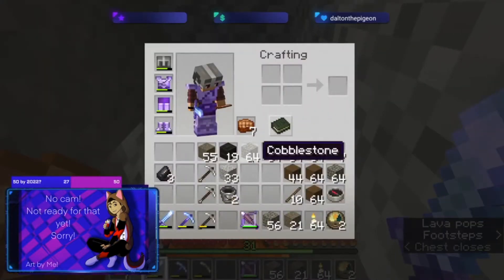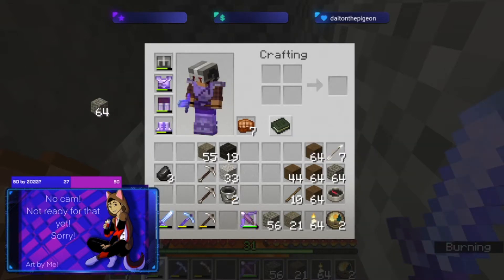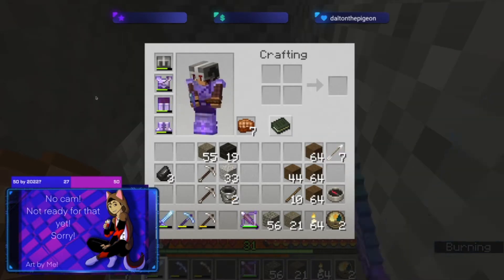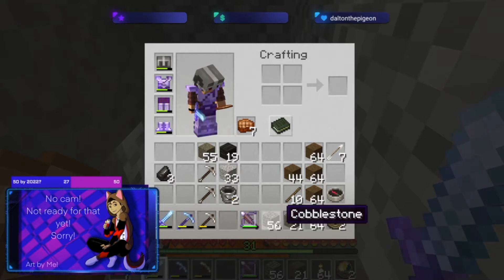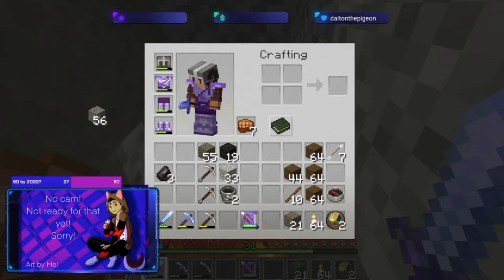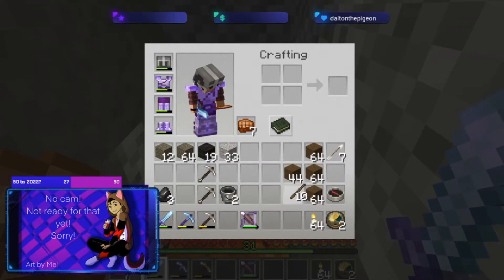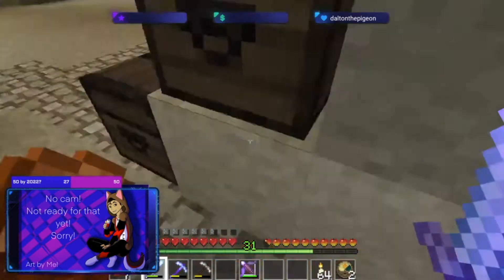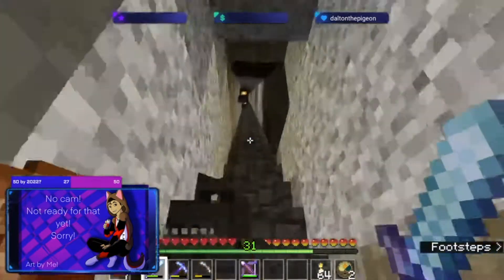Mainly it's just chuck it in. Especially the cobble — I'm going to get so much cobble that I could just chuck it. Mostly earl grey and some Christmas themed tea. I don't really have many of those, but I am branching out to more teas. I was rewatching the VOD and taking note of the teas you guys were talking about yesterday.